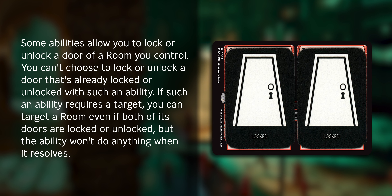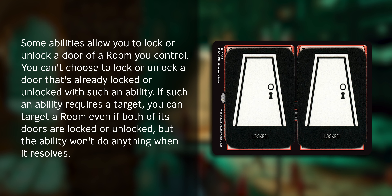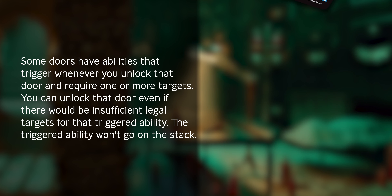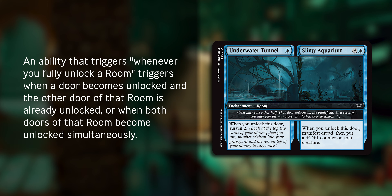Some abilities allow you to lock or unlock a door of a room you control. You can't choose to lock or unlock a door that's already been locked or unlocked with such an ability. If such an ability requires a target, you can target a room even if both of its doors are locked or unlocked, but the ability won't do anything when it resolves. Some doors have abilities that trigger whenever you unlock that door and require one or more targets — you can unlock that door even if there would be insufficient legal targets for that triggered ability, and the triggered ability won't go on the stack. An ability that triggers whenever you fully unlock a room triggers when a door becomes unlocked and the other door of that room is already unlocked, or when both doors of that room become unlocked simultaneously.